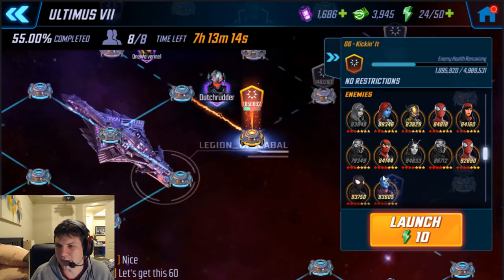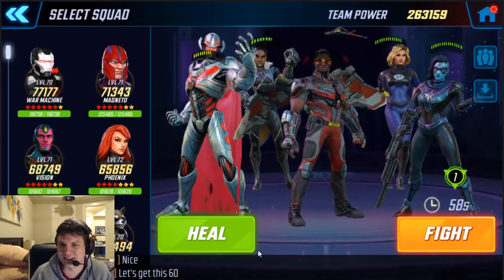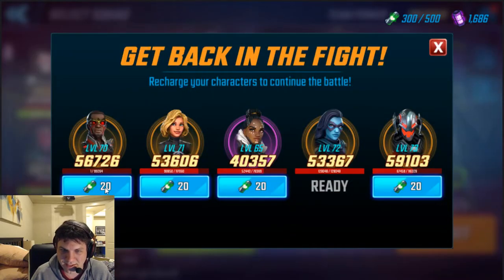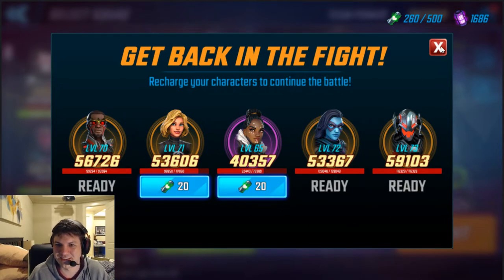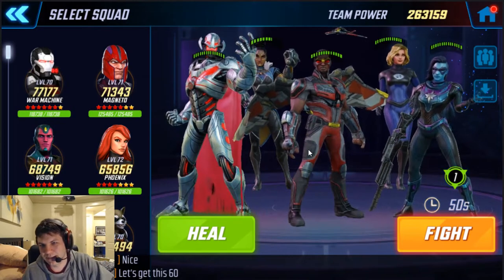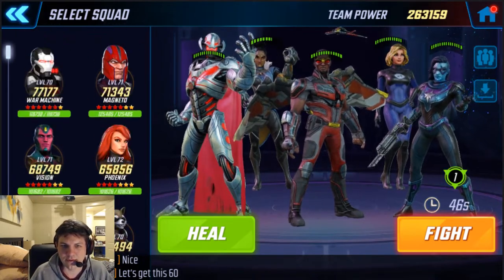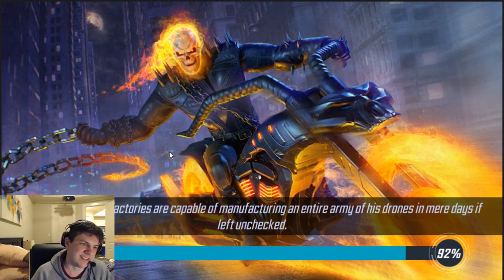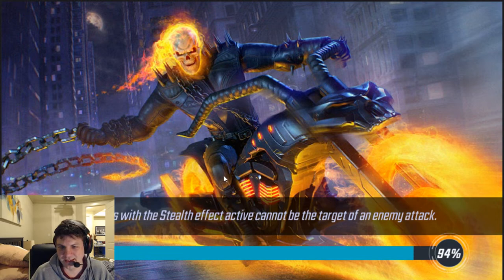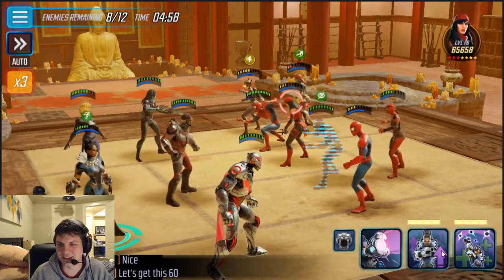At least killing them gets rid of their speed ups, but there's just so much dodge. Falcon really needs a heal — he's got 99,000 health. Ultron needs to be full too, and Invisible Woman was pretty close to getting back up. We'll go back in. The only thing is, this node is so tricky you can't auto it — you have to manually play it, and it's really annoying.